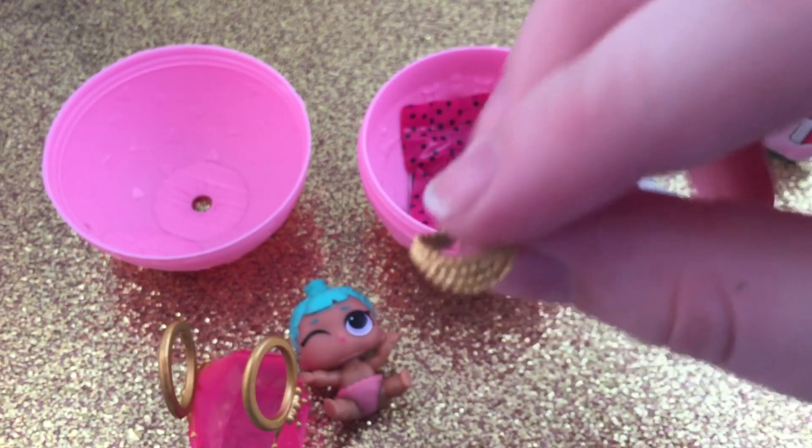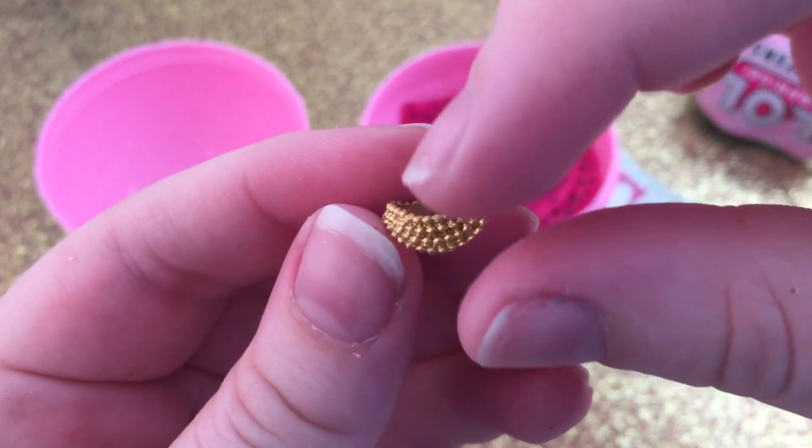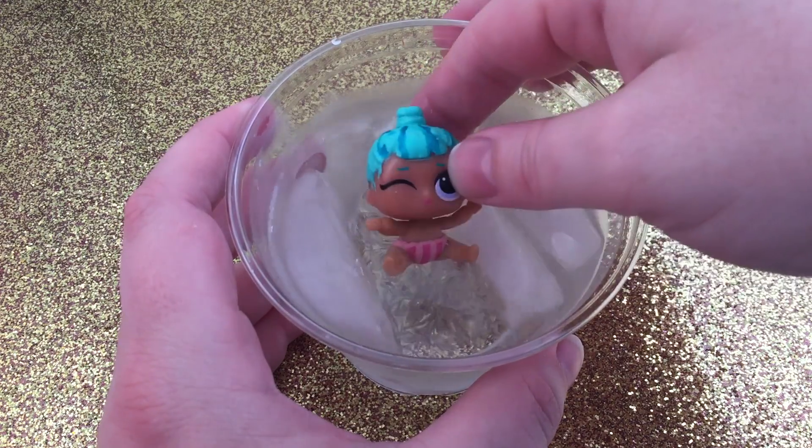We also get a little gold necklace, and it looks like she has some stripes going on on her head and then on her diaper.